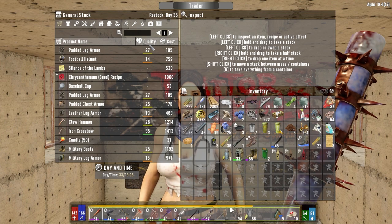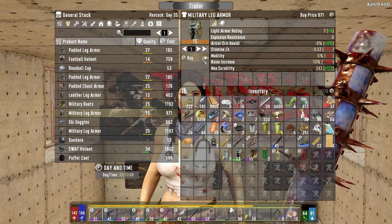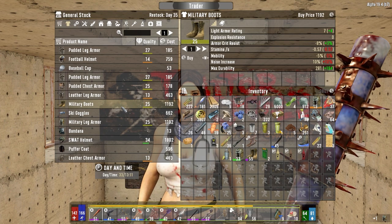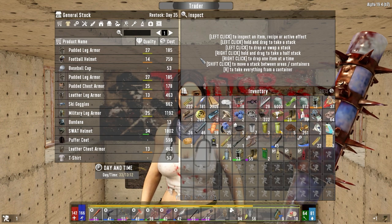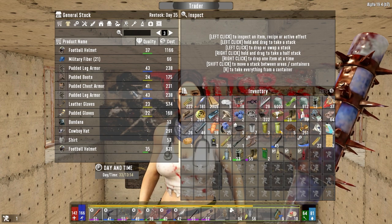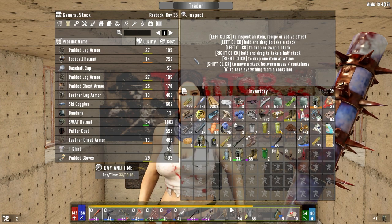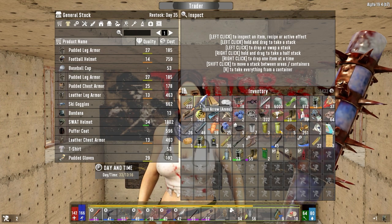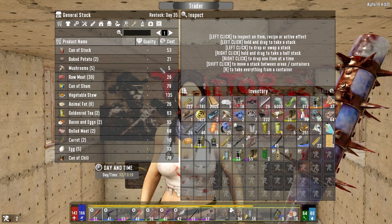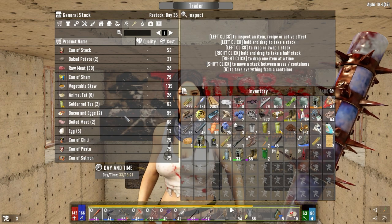Now we've got military boots, military leg armor — we've got 4,000 dukes and more in the bike too. Let's go to clothing — military leg armor, we're going to buy that to repair ours with. Military boots too — they're pretty cheap. There's no military stuff down here. Military leg armor again — we'll do that. You restocked, didn't you? Buying mushrooms because I used them all up last night. I'll buy these carrots and all your eggs.